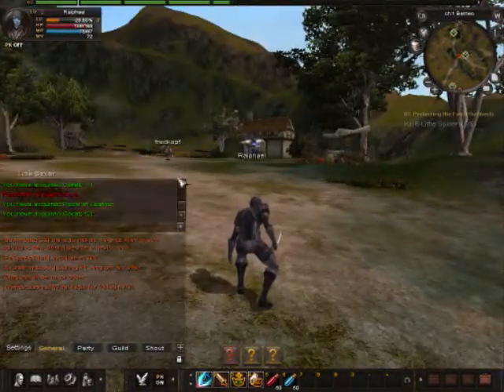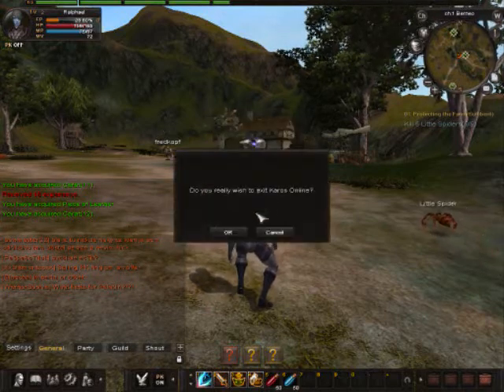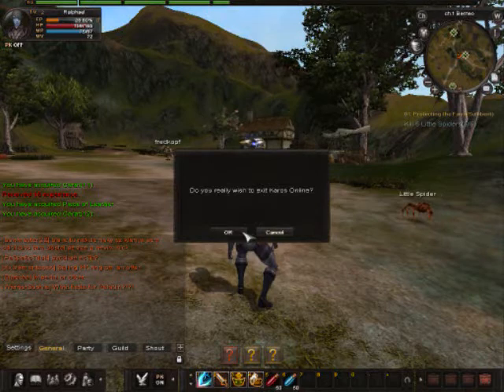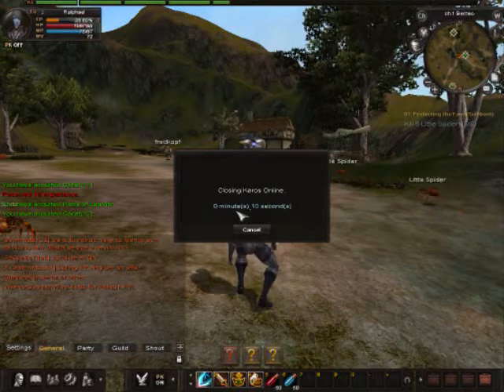You've got your EXP bar at the top. And to exit the game, you actually have to wait a few seconds until it sends you out — usually 15 to 14 seconds. It says 'Closing Kairos Online.'